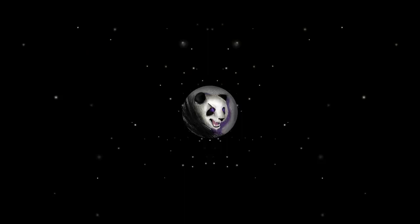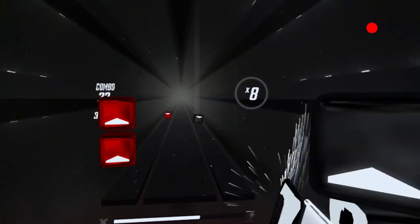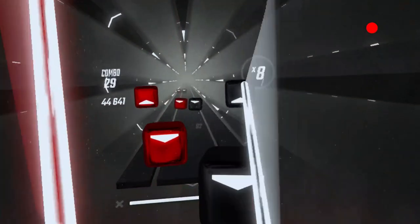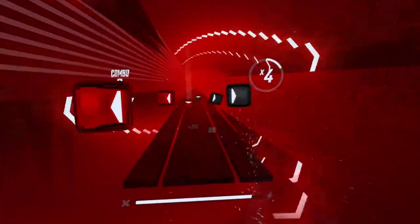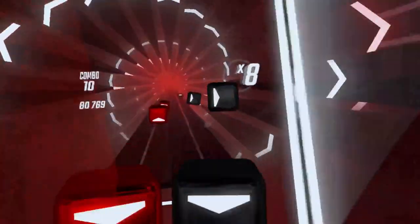Have you ever jumped on your Quest and noticed an annoying red dot staring at you more intensely than the eye of Sauron? The dot suddenly appears and you can't seem to figure out why it's there. Simply put, the dot is an indication that you're either casting, streaming, or recording. If you want to get rid of it, it's rather simple to do, but there are a couple of reasons why you might want to keep it.